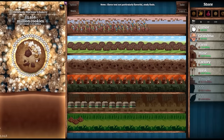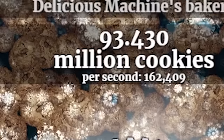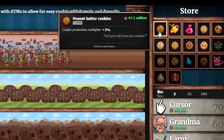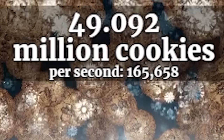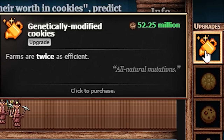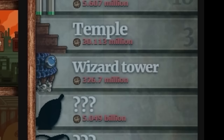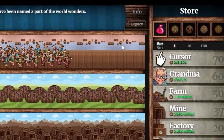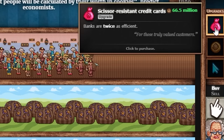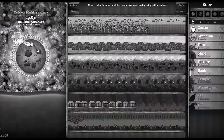Let's get peanut butter cookies upgrade and genetically modified cookies to make farms twice as efficient. Now making 165,000 cookies per second. The next upgrade is a wizard tower at 326 million — that'll take a while. I can now afford the bank upgrade making banks twice as efficient — up to 210,000 per second. I'm going to do something stupid and spend 30 million cookies on cursor to get to level 100. Now it costs 4.9 million per upgrade — I don't know if that was worth it.